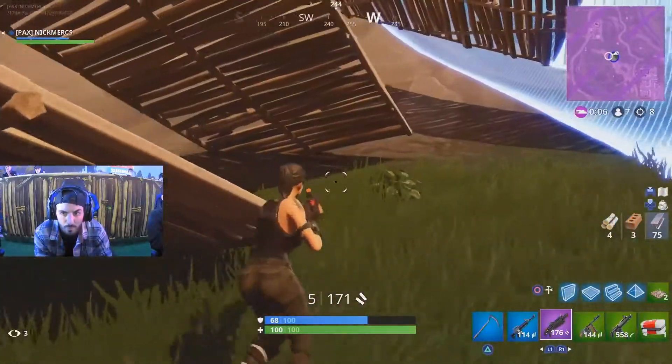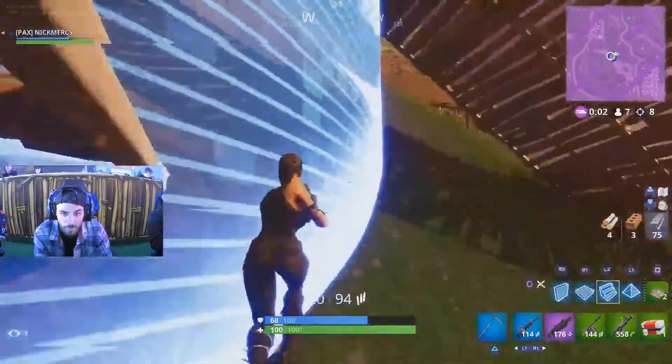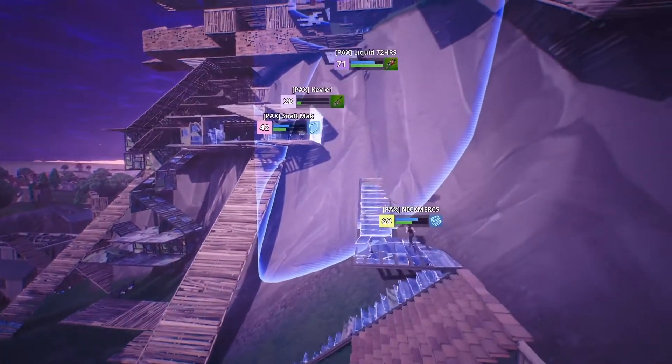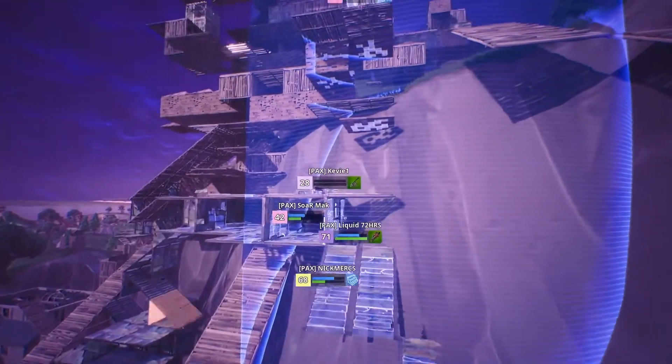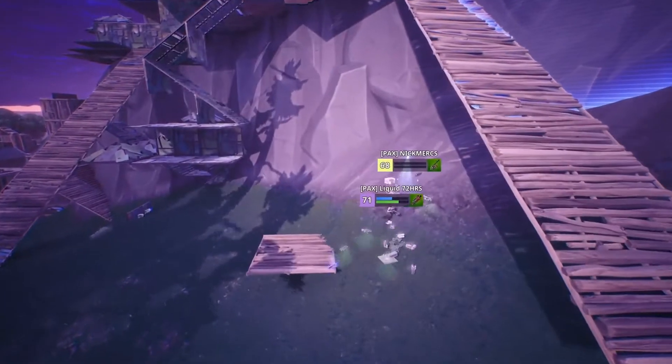Luckily he's got a little bit of defense — somebody already built wood. He's got to move up though; he can't stay at the bottom. He's about to be outside the zone. Nick, you've got to move. He gets inside — solid play, excellent job staying inside. But he's got players all over him. Nick Mercs slides down the mound — no builds left. It's over.